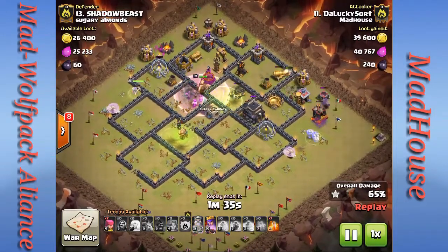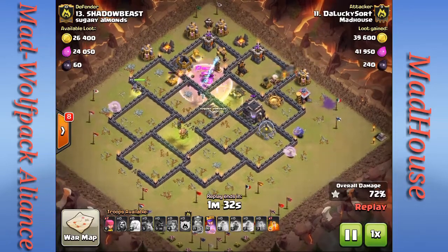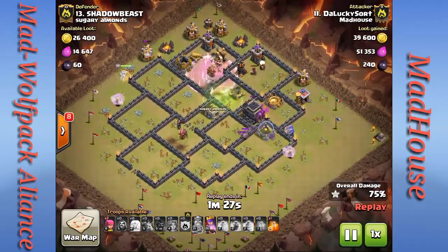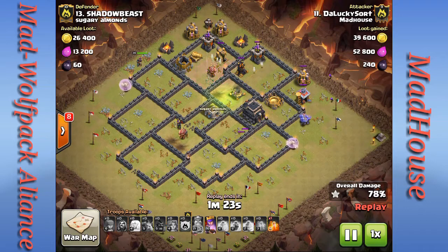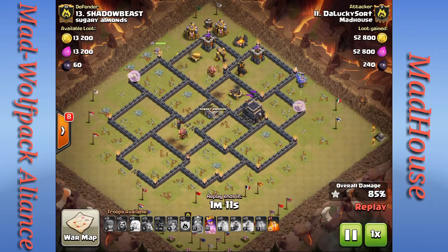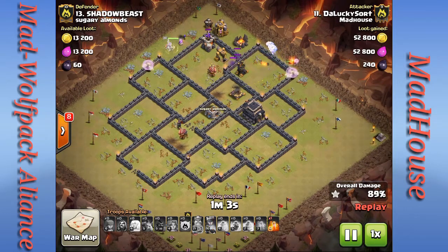I was taking a risk — I wasn't going to use a heal spell on the hogs because I felt I had enough distraction to keep those defenses busy until the rest of my army got around to the back side. After my hogs go down I've still got four or five defenses up, but it's just enough with my Archer Queen and bowlers to take care of the rest of the base. I happened to drop two archers to help my army clean up the outside — and that was a mistake.